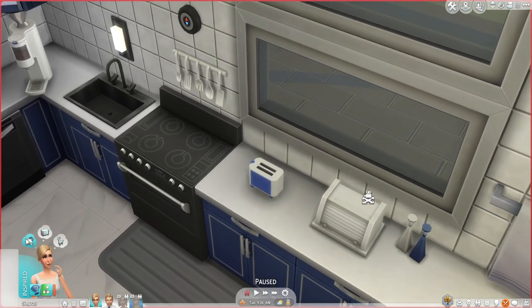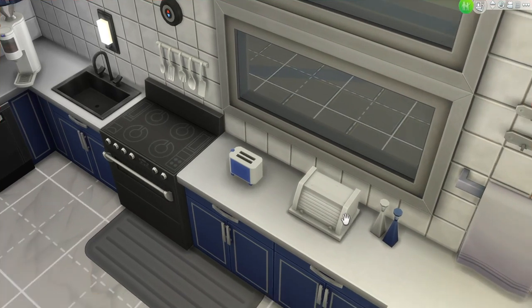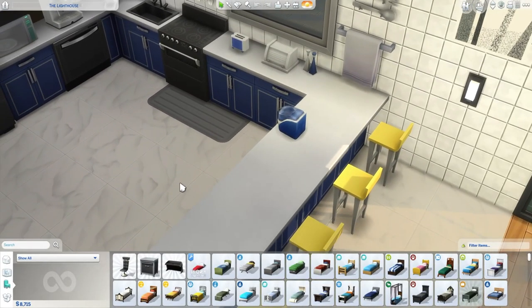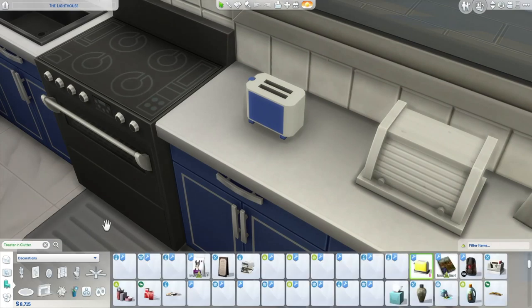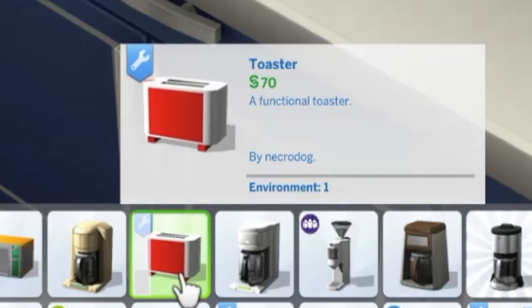And it is actually functional. So first let's go into build mode. I am using the Bjergsen's since their kitchen is really big. I did use this for the Granny's Cookbook mod a few months ago. But it's easy to just type TOAST in the search bar and you can find it pretty quickly. There's a clutter toaster, but that's the wrong one — there it is. A toaster. A functional toaster by NecroDog.